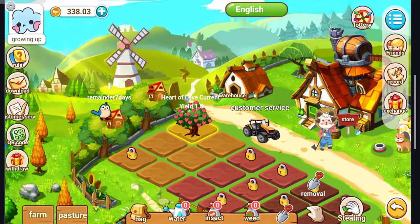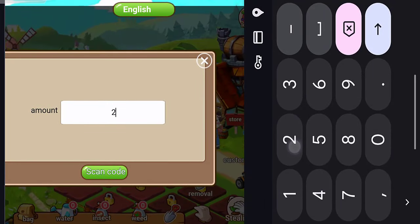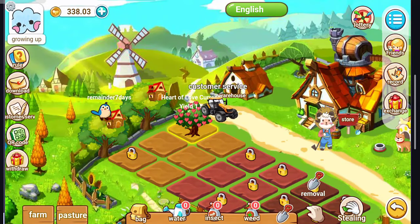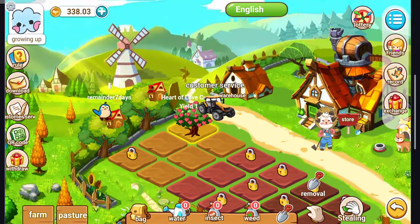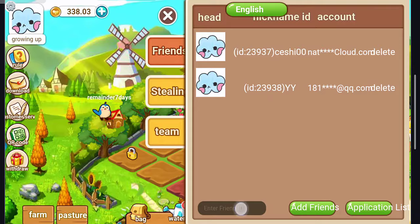Let me show you how to deposit. Enter the amount — for example, $20. Click on Scan Code and it will show you the QR code and the TRC20 USDT address. Copy the code, go to your Binance or any wallet, and send the required amount to this address. That's how the deposit works — it's easy.